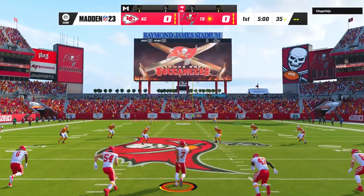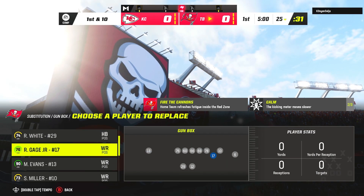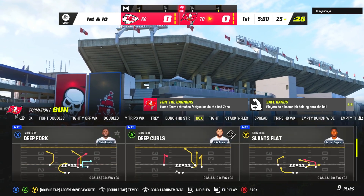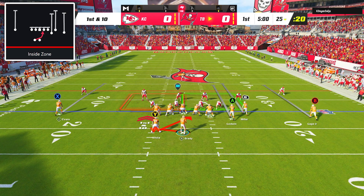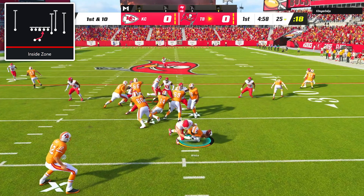In this game we were taking on the Chiefs in a Super Bowl 55 rematch. Before calling any plays, I made sure to put our best route runner Chris Godwin at the inside receiver spot. To start off the game I called an inside zone to Rashad White, but I was quickly reminded why the Bucs had the worst rushing offense in the league this year.